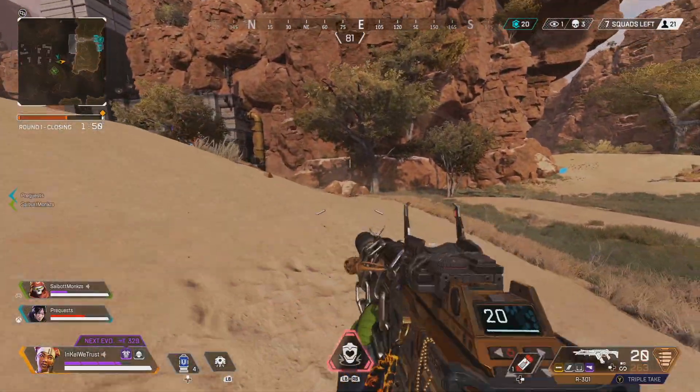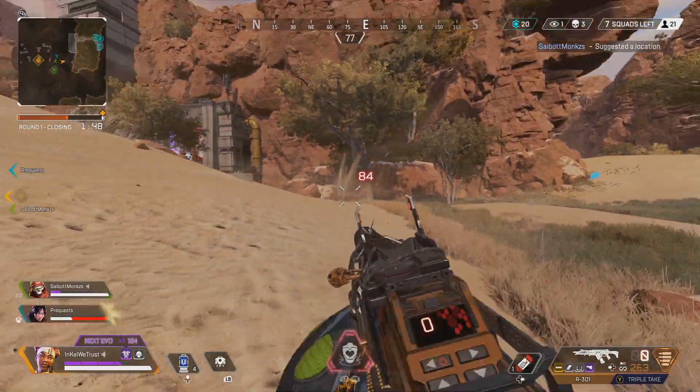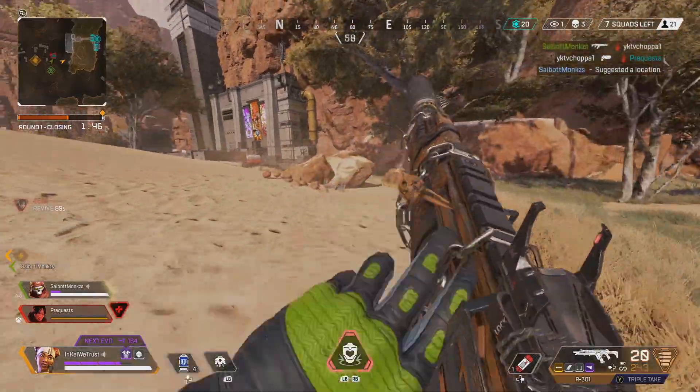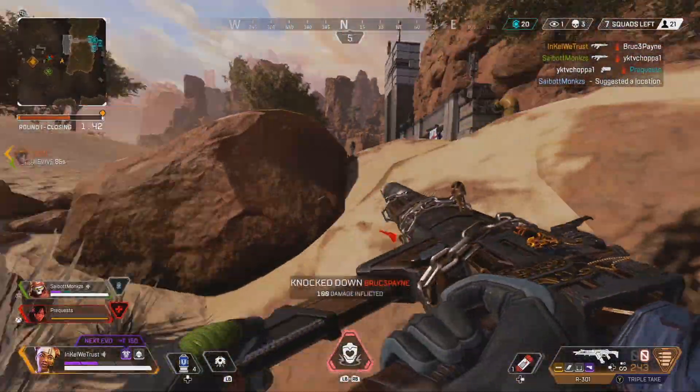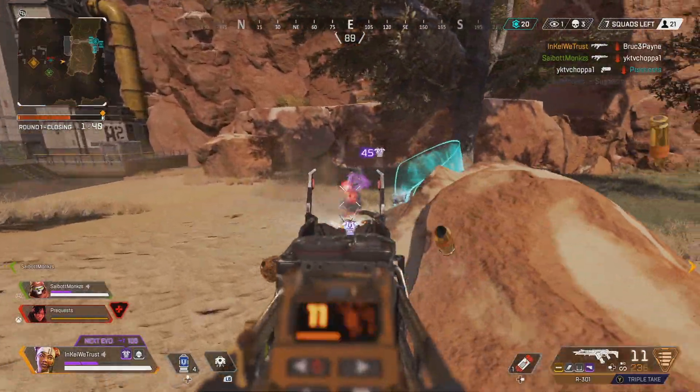Then you're just playing at a disadvantage with a legend with essentially no abilities. The general idea behind this tip is to think about your plays a little bit more. Playing like a solo even when your teammates are alive will lead you to some smarter plays and you'll be less frustrated when they're missing in action during the fight.